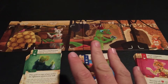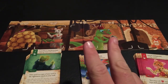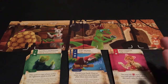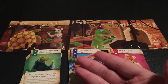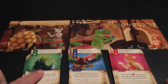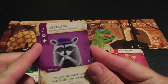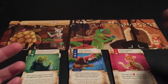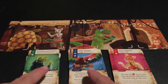Depending on how many players play the game, you will use a different number of animal decks. With two players you play with three animal decks, and you can choose — or randomly choose — which ones you're going to play with. But if it's your first time, you should probably choose yourself, because some of these decks are harder than others.